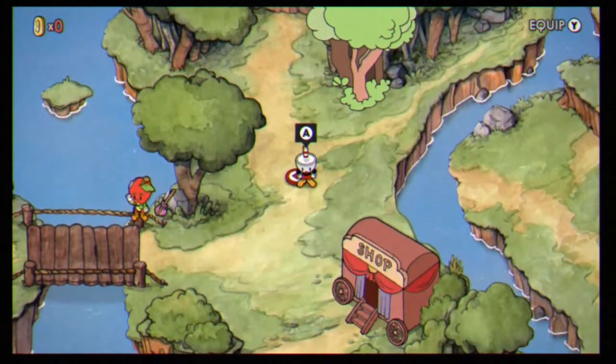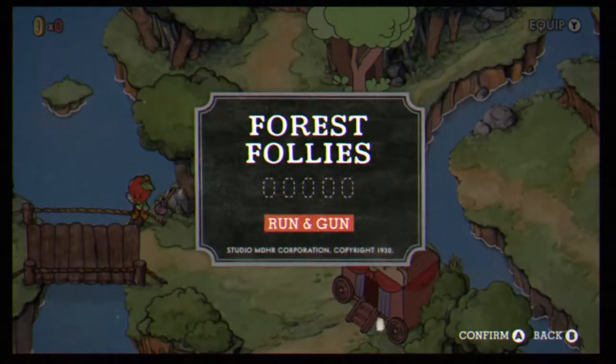The first run-and-gun is Forest Follies. Go ahead and press A on that and start loading in.